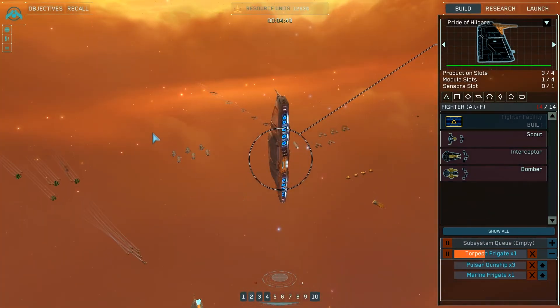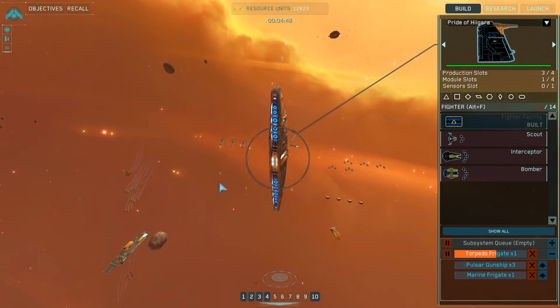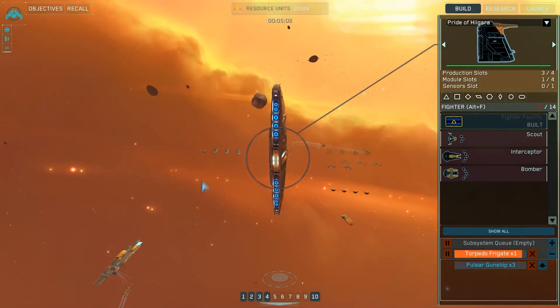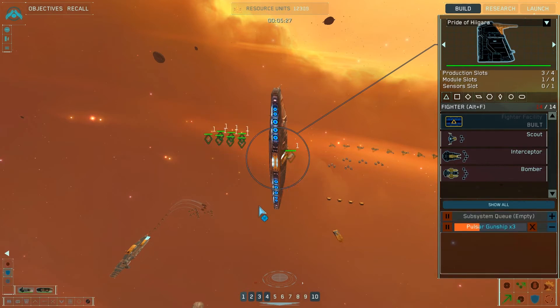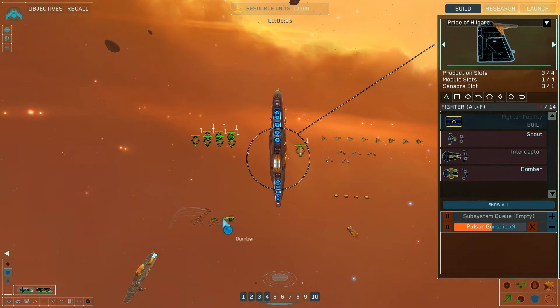Probably bringing in reinforcements still. I might bring some other ships up there. I'm debating what to do about that. I still have a lot of resource units, but we have a lot of construction going on still too. Let's cancel the marine frigate — I don't think that's going to be useful, frankly. I think we're going to send our frigates this time along with the strikecraft. Just trying to make sure everybody gets repaired before we head back out. I think we'll leave the Corvettes back home just in case somebody decides to try to sneak up on us.